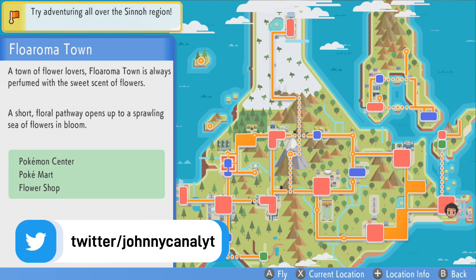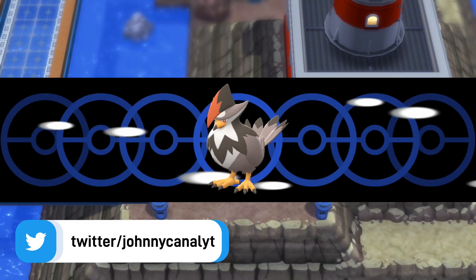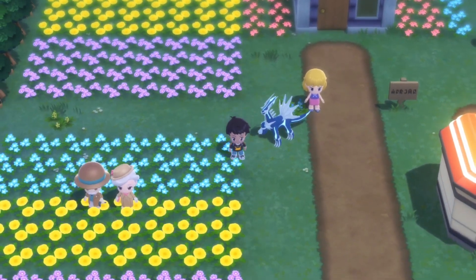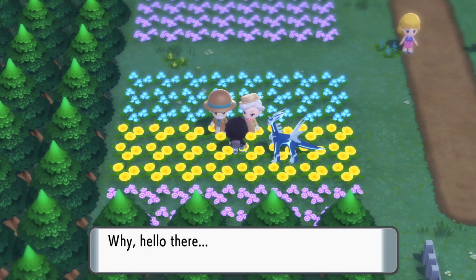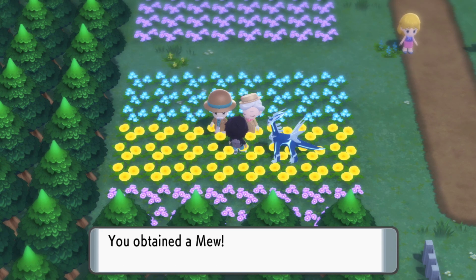They're really easy to get. What you have to do is basically have two files on your profile. You're going to need save data from Pokémon Sword and Shield, and Pokémon Let's Go Eevee or Pikachu — it doesn't matter which. The man will give you Jirachi and the woman will give you Mew.